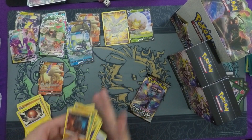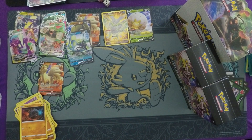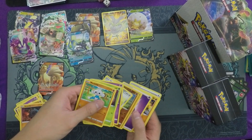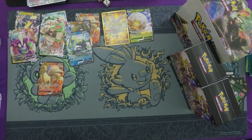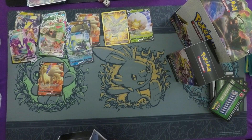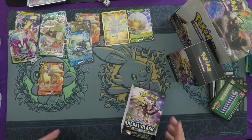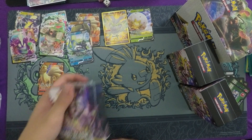Nothing too much in this one — Inteleon. This is just going to be a boof pre-release box. This is one of the ones I'd get if I was playing in a pre-release — I'm glad we opened this and I didn't try to play with it. These Vs are a little easier to knock out than Tag Teams in pre-release because 200 HP is a lot easier to hit than 270 or 280. Pre-release box number two was a boof. Number three — let's see if number three is better. Six packs so far, only one pull out of eight.